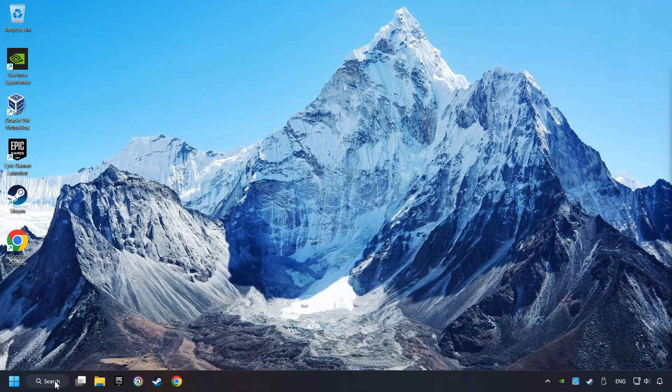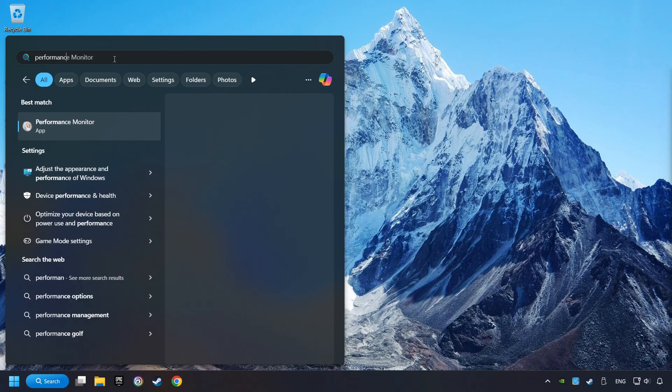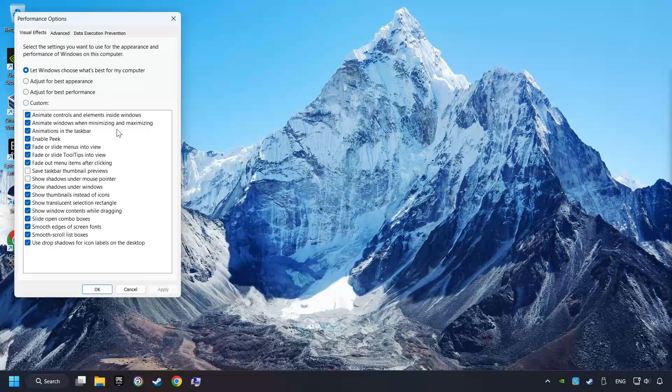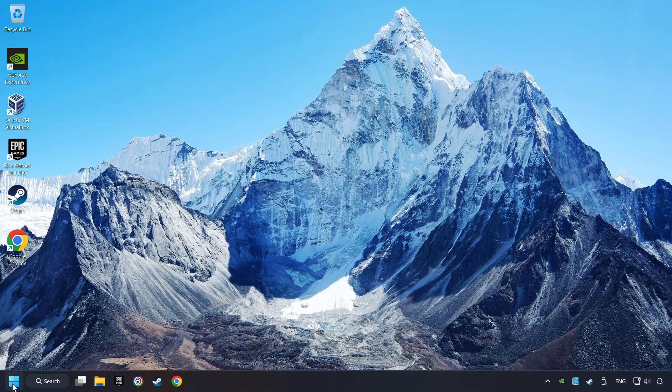Click on the search box and type in Performance. Click on Adjust the Appearance and Performance of Windows. Choose the Adjust for Best Performance mode — this will decrease the resolution of Windows' appearance. Click Apply and then OK, and restart your computer.